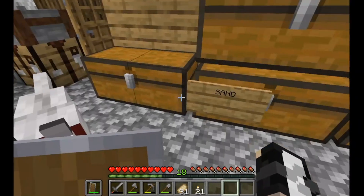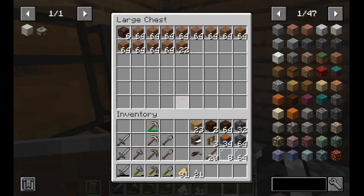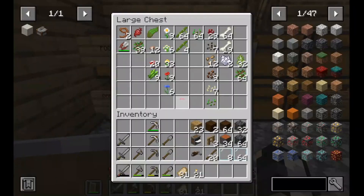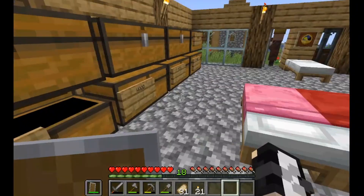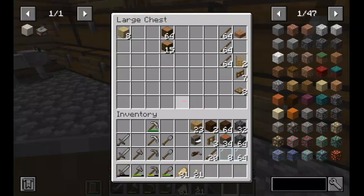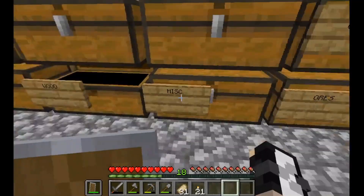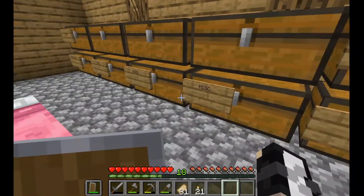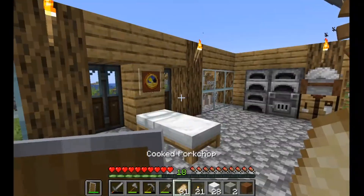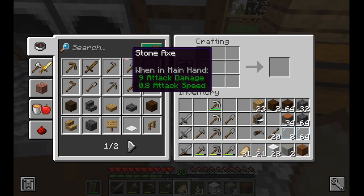And then my world got deleted by accident. I accidentally pressed the wrong one — I thought I was clicking the world I didn't want, but it was the world I wanted. Oh shoot, it's gone. Sadly. But it was going to happen anyway because I forgot to put all my Minecraft worlds onto my new computer.